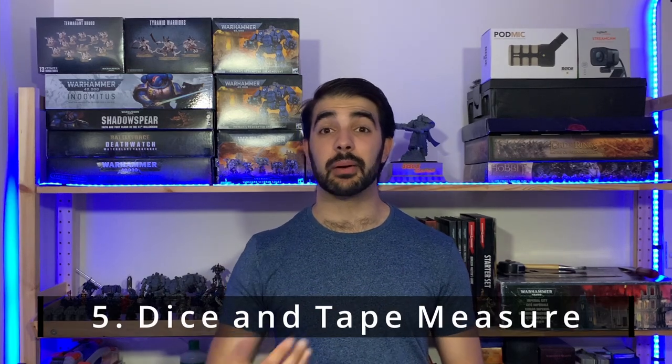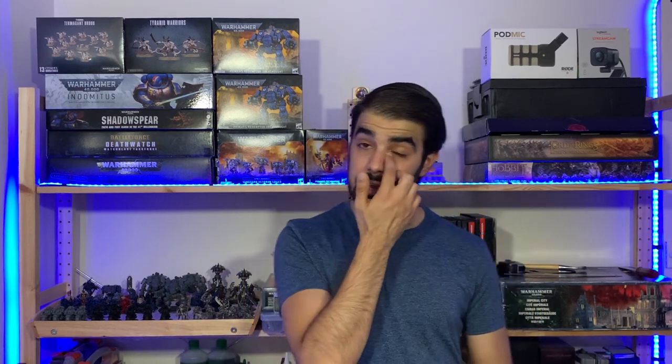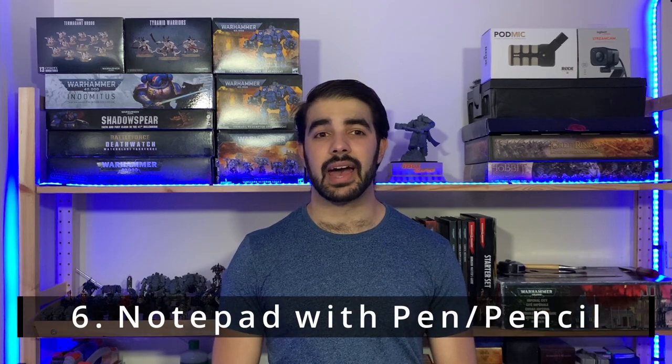Of course you're going to need dice and a tape measure to do your rolls for attacks and saves, and measuring distances with a tape measure is a lot easier than the whippy sticks from previous editions or the clear cellophane 12-inch rulers in starter sets. I'd also highly recommend a notepad and pen or pencil to keep track of your scores, any tips your opponent gives you throughout the game, things to remember for following turns, and rules to remember as well. These are the basic items I'd recommend for all your games going forward.